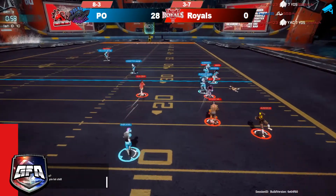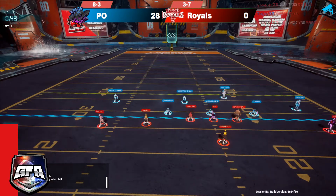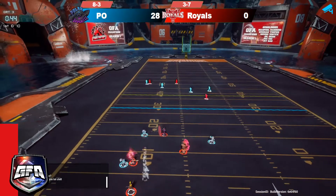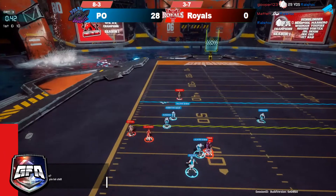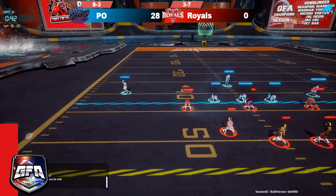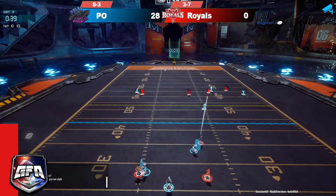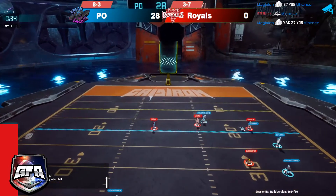Looper throws it down the field — can he find his man? No, as Rawlstock gonna get the pick. How many picks are there this game? Rawlstock has two and Taylor has three. Magician going deep downfield himself, gonna get caught by MJ Nance.